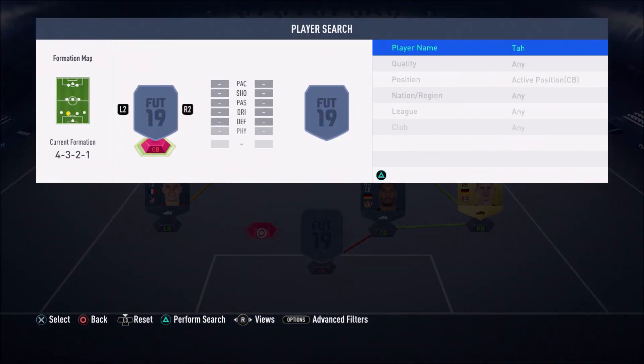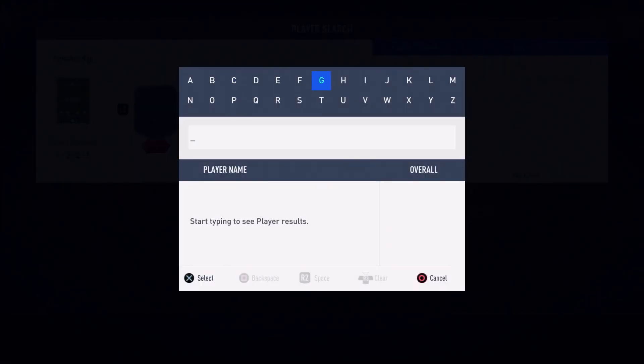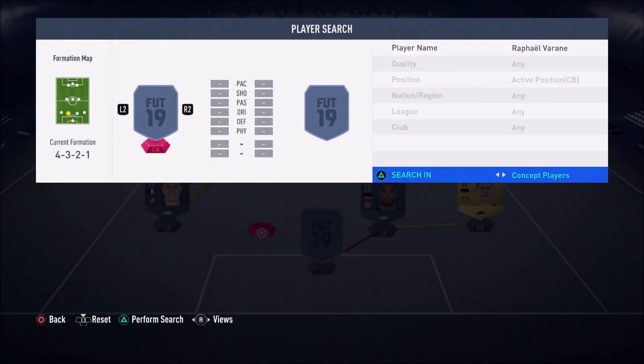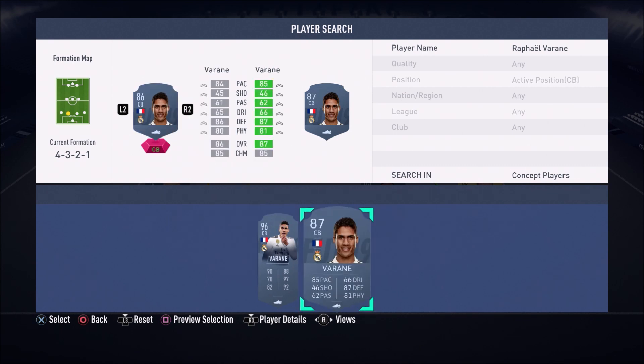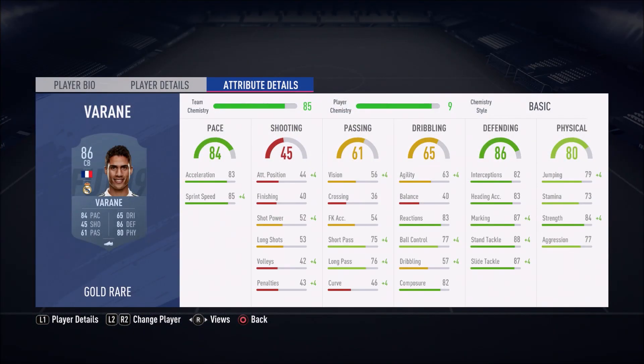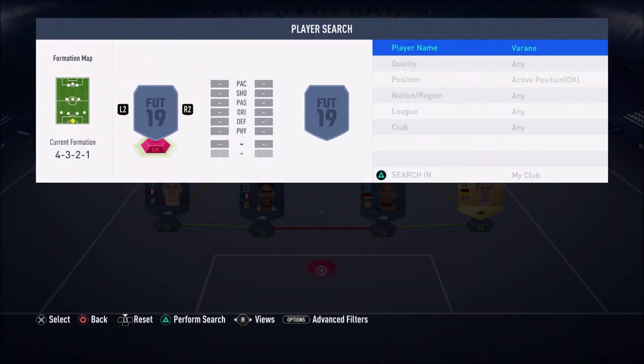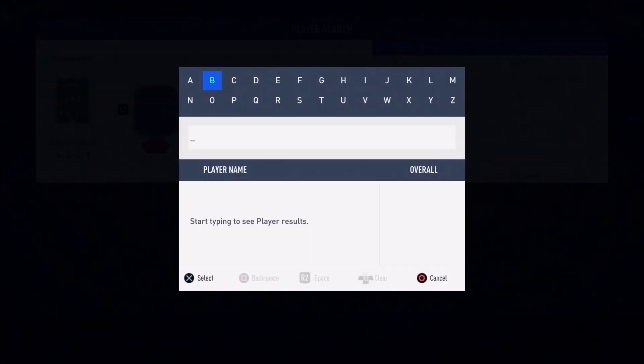The big boy in this team is the center back from Real Madrid — the Frenchman — of course it's Raphael Varane, 86-rated. I don't have to say much because you already know how sick he is: 87 sliding tackle, 88 standing tackle, 82 interceptions, 84 strength, and 85 sprint speed — that's elite pace for a center back. All the pro players know how good Varane is in this game.